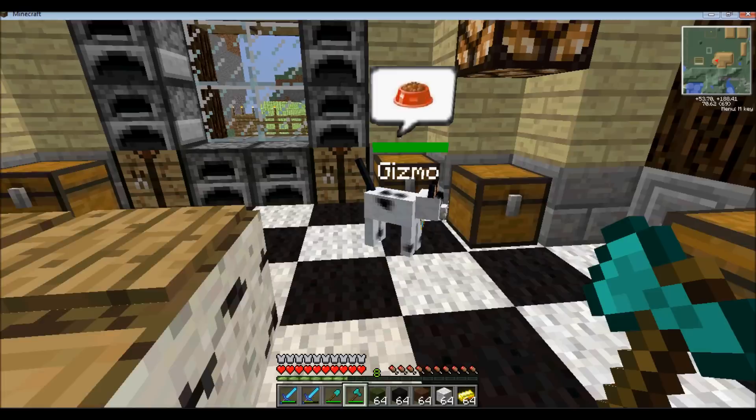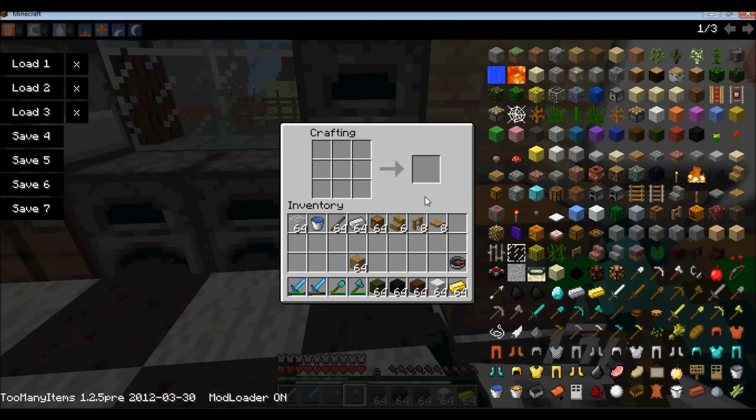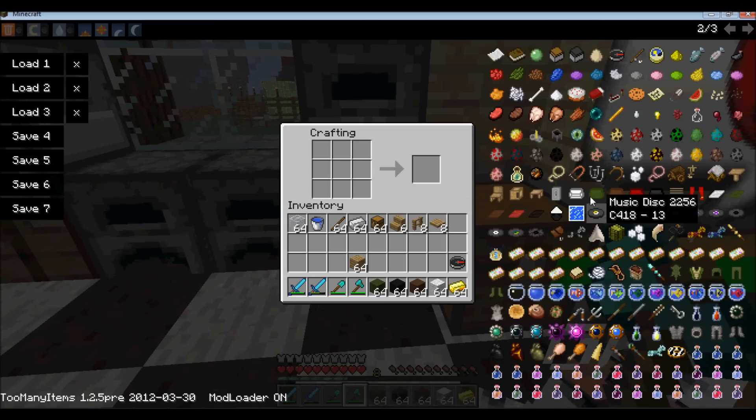Go to your crafting table. I took out a couple of the mods just to make it easier because there was getting some lag. So we have a table, chair, cabinet, coffee table, fridge, couches, curtains, blinds, carpets, cooling pack, and the lamp.